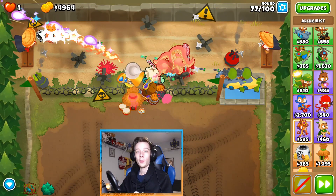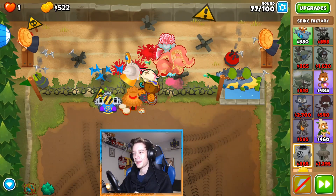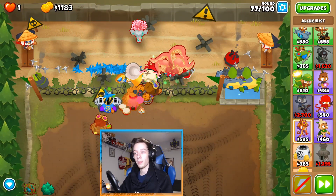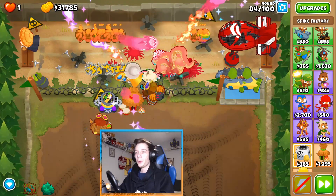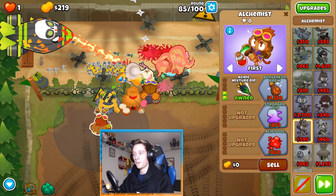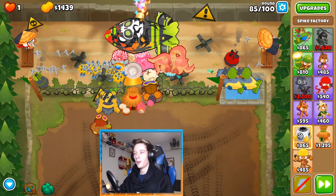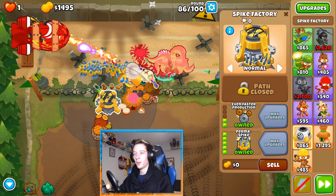Now begins the save for Perma Brew. I'm going to give the ninja monkey his own alchemist so he always has Acidic Mixture Dip, that way he can pop DDTs. We're back and we can afford Perma Brew, awesome. We'll go ahead and grab a 402 alchemist now. We've already got Jungle Drums up, so now we'll go for an Overclocker next. We'll just keep this guy overclocked.